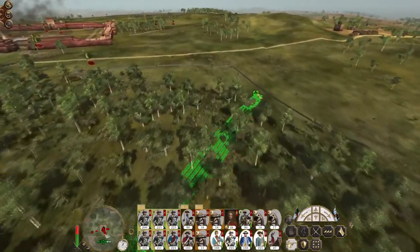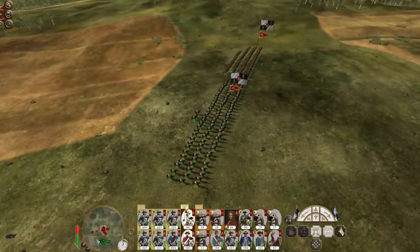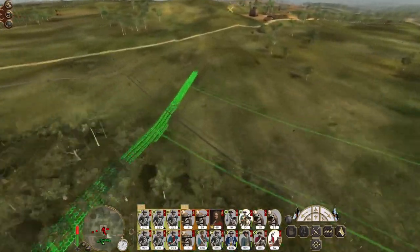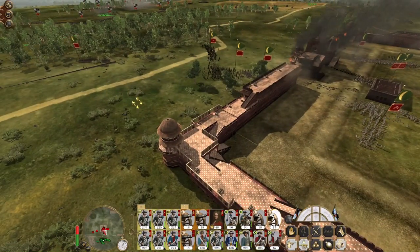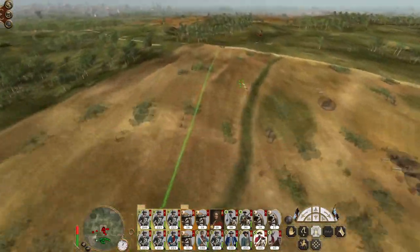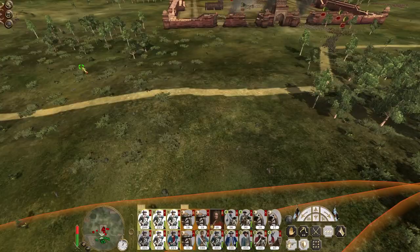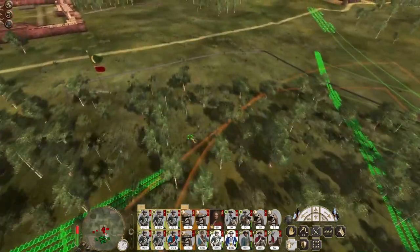Let's push. If they attack outside of the walls, they are more likely to route. It's important to remember the mortars suck. Just making my wild dragoon go attack the artillery anyway.